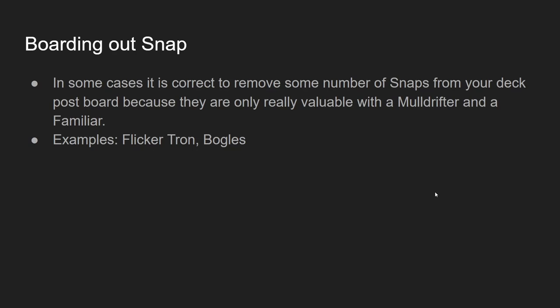As far as boarding out Snap, in some cases it's correct to remove some number of Snaps from your deck post-board because they're only really valuable with a Mold Drifter if you're not familiar. Some examples of matchups where you consider this are Flicker, Tron, and Bogles — although oftentimes versus Tron you need to board out all your Faithfuls, so you end up keeping the Snaps in your deck. Thanks for watching, that's all I have for today.